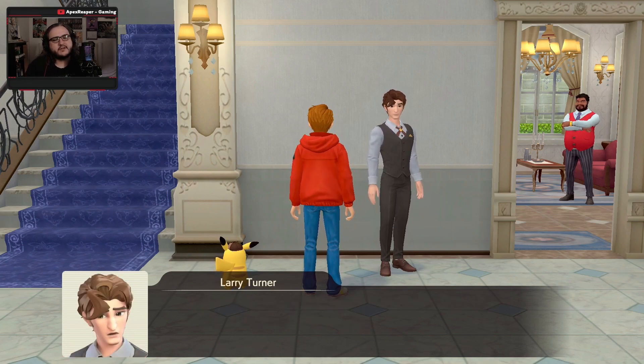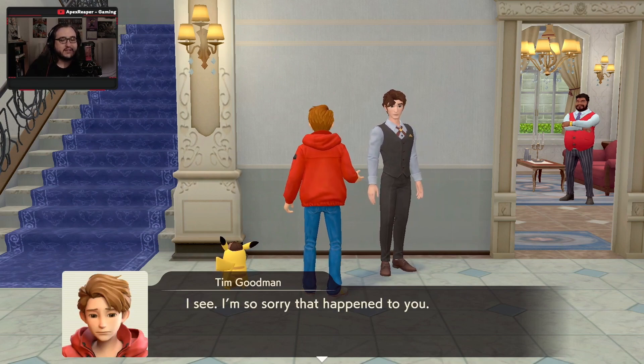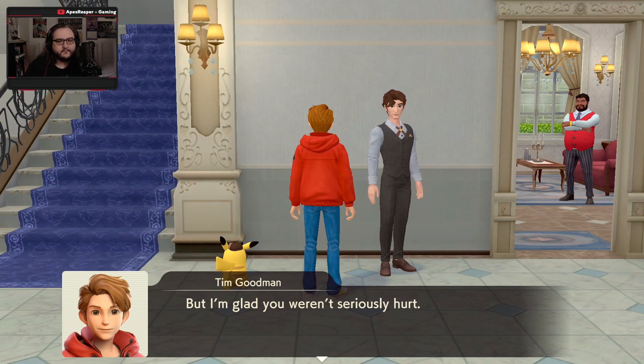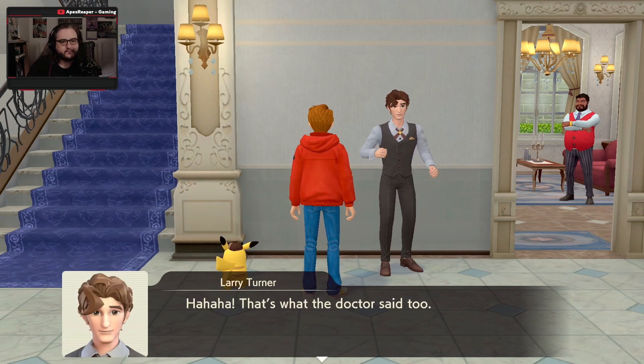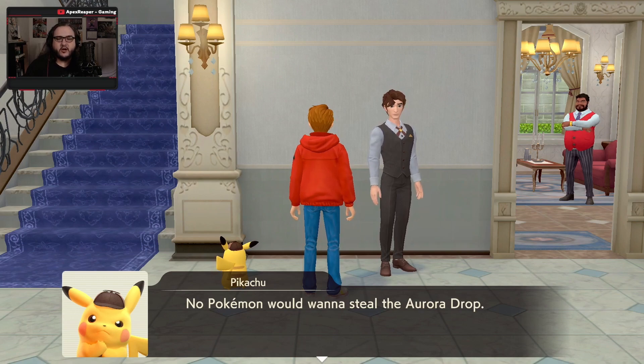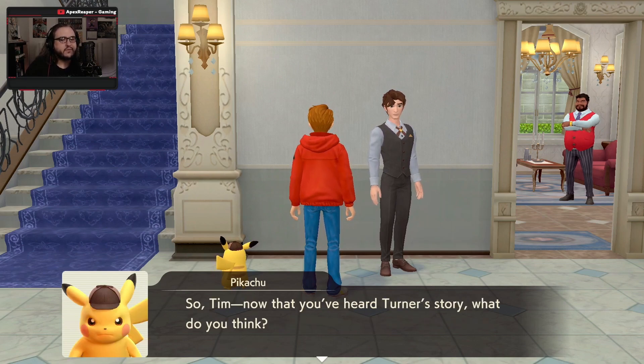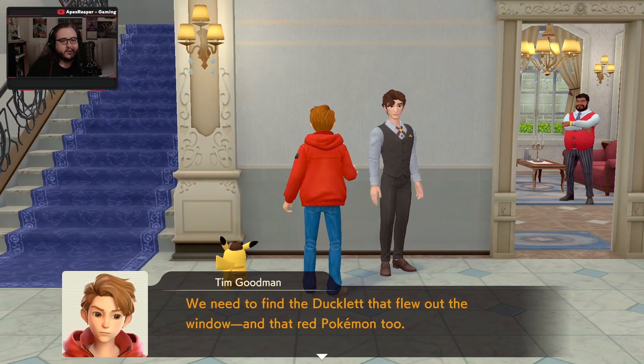A red Pokemon — do you know what kind it was? I'm really not sure, it all happened so fast. I'm so sorry that happened to you. Glad you weren't seriously hurt. No Pokemon would want to steal the Aurora Drop. It's possible that the culprit ordered their partner Pokemon to swipe the jewel and punch out Turner. Now that you've heard Turner's story, Tim, what do you think? We need to find the Ducklet that flew out the window and the red Pokemon too.